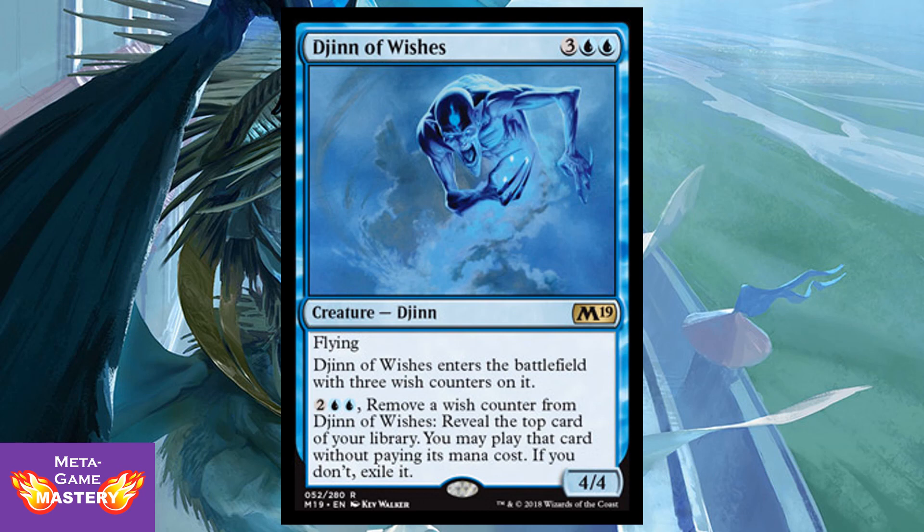Jinn of Wishes is being reprinted. It's 5 CMC — 3 colorless, blue, blue — for a 4/4 Jinn with flying. It enters the battlefield with 3 wish counters on it. You can pay 2 colorless, blue, blue to remove a wish counter from Jinn of Wishes, reveal the top card of your library, and you may play that card without paying its mana cost — if you don't, exile it. This thing is amazing in Limited — you've got an air elemental with card draw and the potential to cheat something huge into play for the same cost. Scoop this up in Limited every time you see it. It also combos really well with Brainstorm-type effects like River Augur. If you manage to get this with Omniscience or Apex of Power, that's kind of the dream.